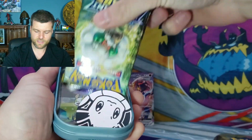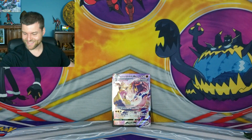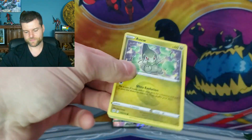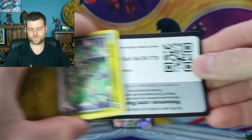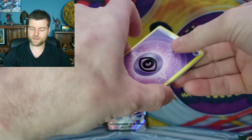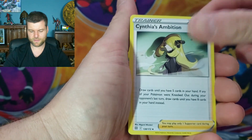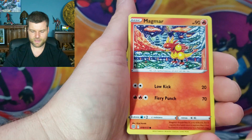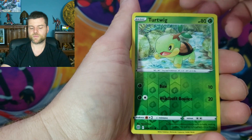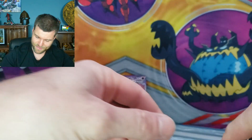Last two packs of this box. One hit so far. Brilliant Stars — two chances with the Trainer Gallery and the last slot. Psych Energy, Dusclops, Staryu, Ambipom, Exu, Impidimp, Magmar, Ralts, Burmy, Turtwig reverse. Lucario holo rare once again. Sorry, but no holo rares on the screen — we're looking for good stuff.